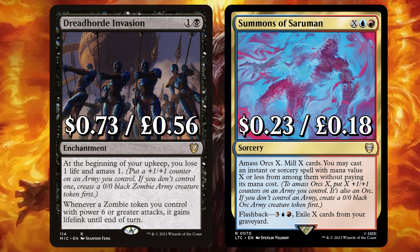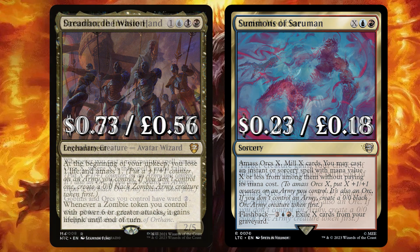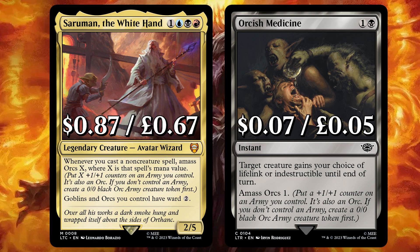We've added Dreadhorde Invasion, that at the beginning of your upkeep you lose 1 life and amass 1. And Summons of Sauron to amass Orcs X, mill X cards — you may cast an instant or sorcery with mana value X or less from among them without paying its mana cost, with that beloved flashback. There's Saruman the White Hand — whenever you cast a non-creature spell, amass Orcs X where X is that spell's mana value. And Orcish Medicine to give target creature your choice of lifelink or indestructible until end of turn, then amass Orcs 1.